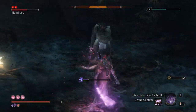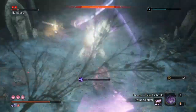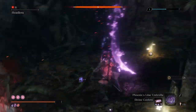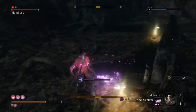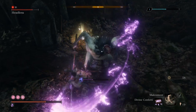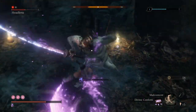Whenever he does this revolving attack, after that he will disappear and reappear again behind our back. There he is — and now we'll use the Malcontent Ring to stun him.